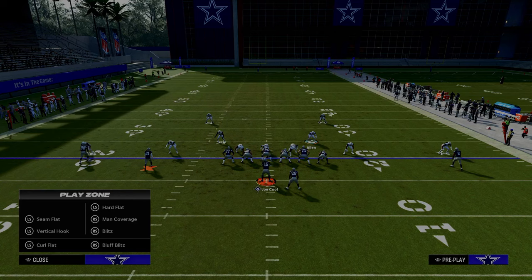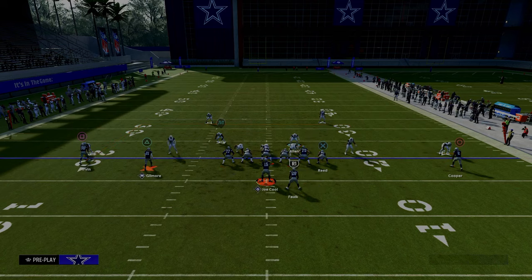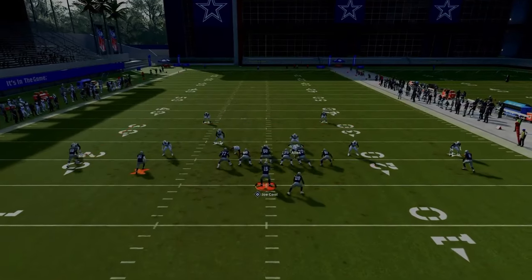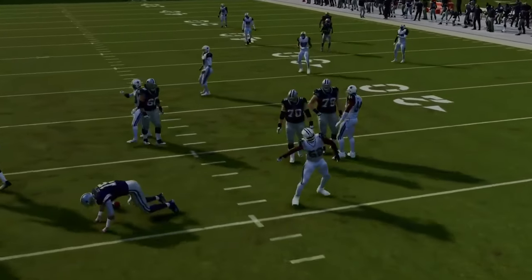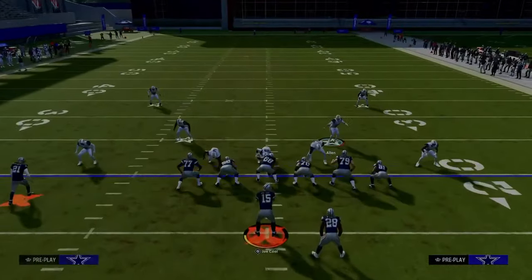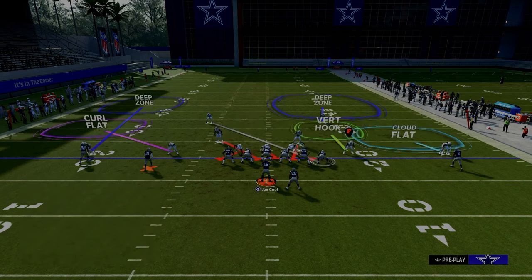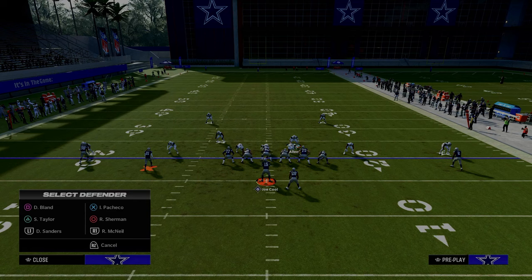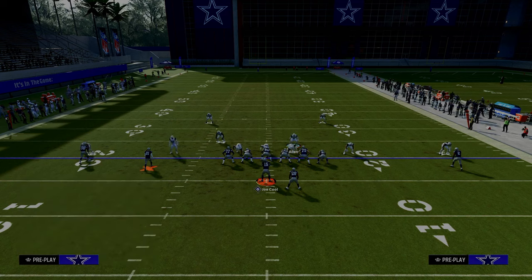Whenever you're playing defense in Madden, it's very important that you take away what the formation does best. What does this formation do really well? This Y-sail play is actually pretty good. What we need to be able to do is have that cloud flat reroute the clear-out route, which gives that cross man time to get over and make a play on that tight end — all the while having a lot of pressure that is going to force them to get the ball out of their hands. Another underrated adjustment would be to take this defender in the middle of the field and put him on an outside third to the right.